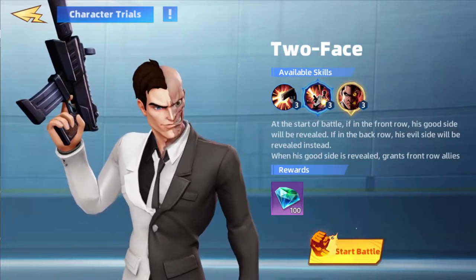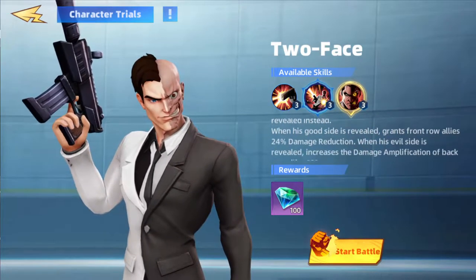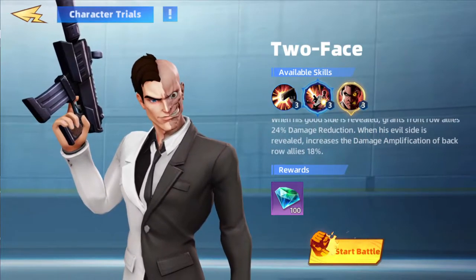Start of the battle at the front row, his good side will be revealed. If in the back row, his evil side will be revealed. When his good side is revealed, grants front row allies 24% reduction. When his evil side is revealed, increases damage amplification by 18%.